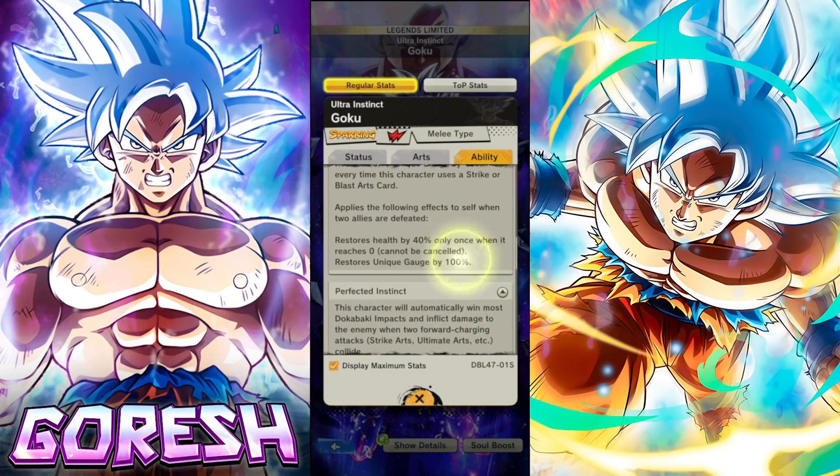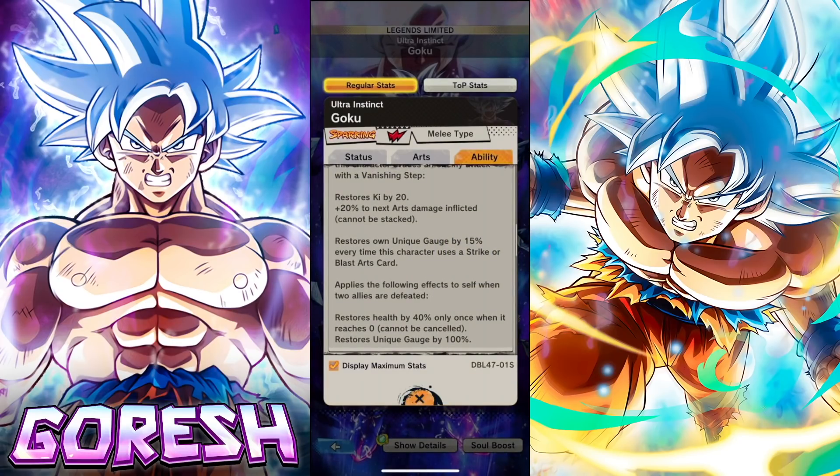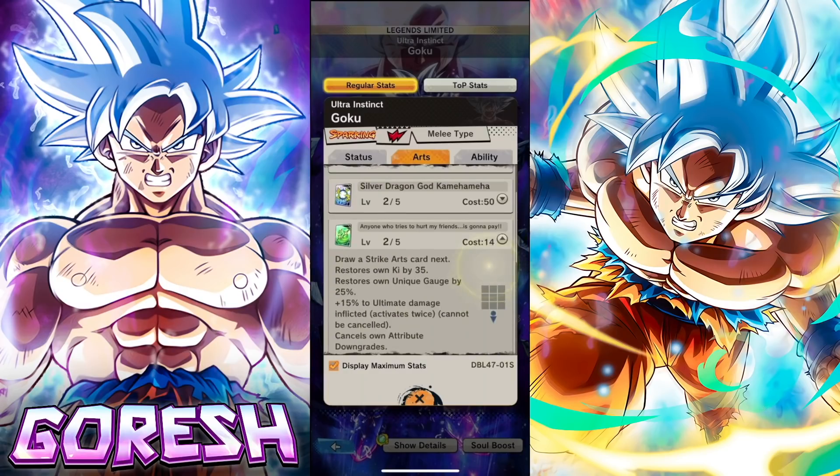The other thing I want to mention is that he actually restores his own unique gauge by 15% every time this character uses a strike or blast card. That to me seems so absurd, on top of the fact that he also restores part of his unique gauge whenever he uses his green card. This guy seems pretty busted.